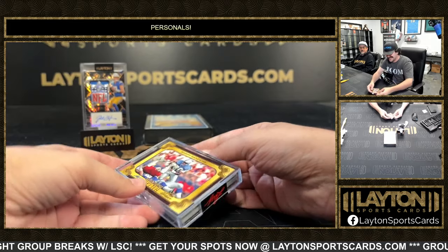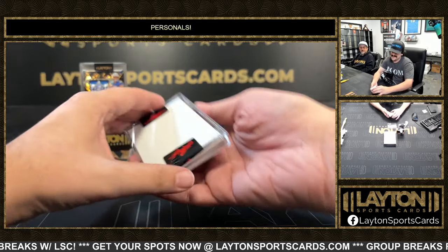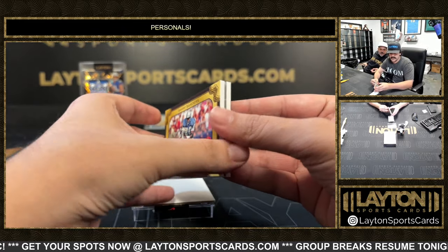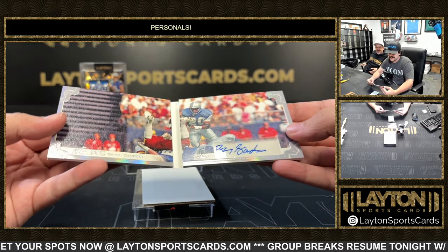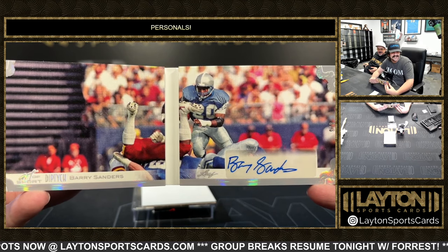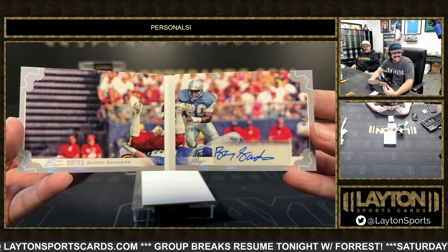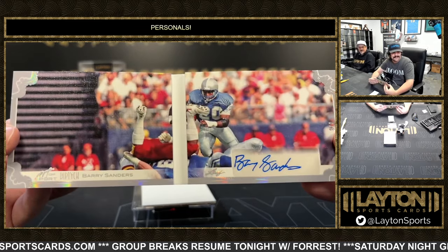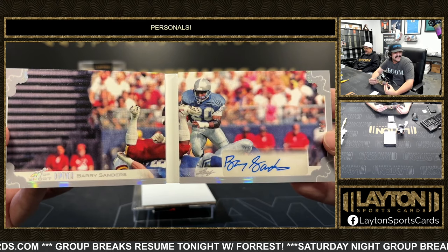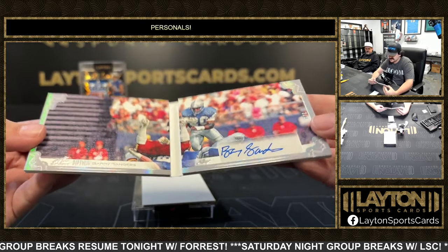The guy's legs in there — that is pretty funny. He is not making that tackle on Barry Sanders! So we got the diptych auto booklet and it is 3 out of 3 on the booklet auto. It's got the whole scene there — legs and everything. That's so fire. Barry Sanders on the diptych booklet — 3 out of 3, Peter. Dope, we're having a day today!